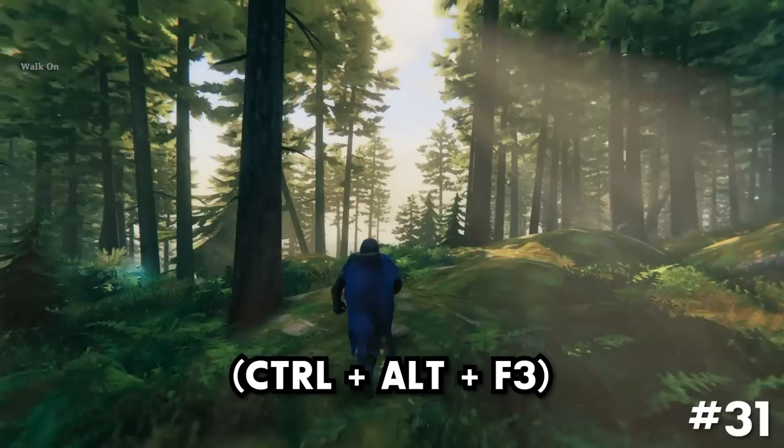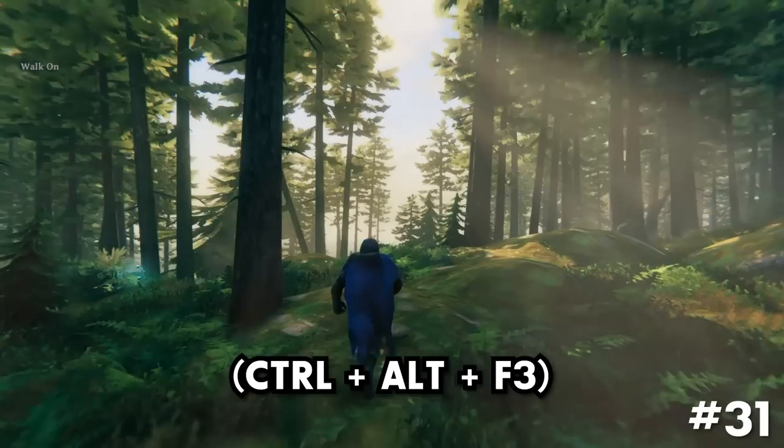Press CTRL plus F3 or CTRL plus ALT plus F3 to disable the HUD, making for a more immersive experience or for taking screenshots.